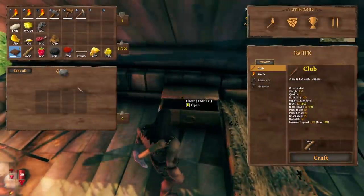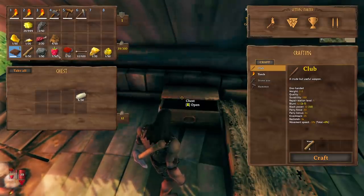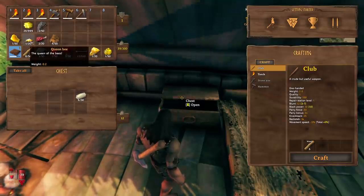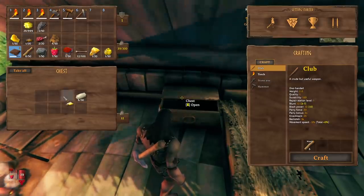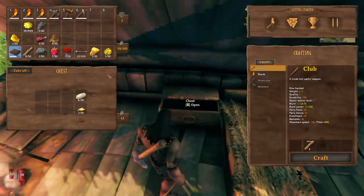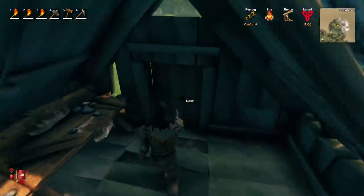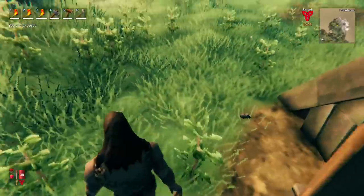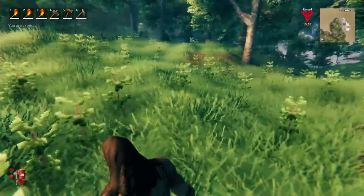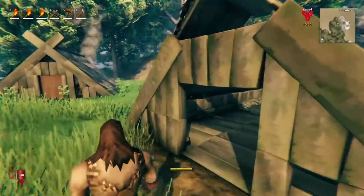Let's go ahead and put a few things in storage — like flint can go in the chest. We also have a queen bee, so we can start an apiary and start making mead too if we make ourselves a beehive. If you destroy a hive you get a queen bee. If we put down multiple buildings it'll increase the stat of our camp. Let's go out and see if we can find some more meat.